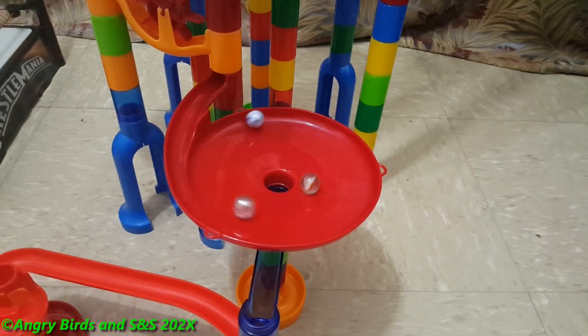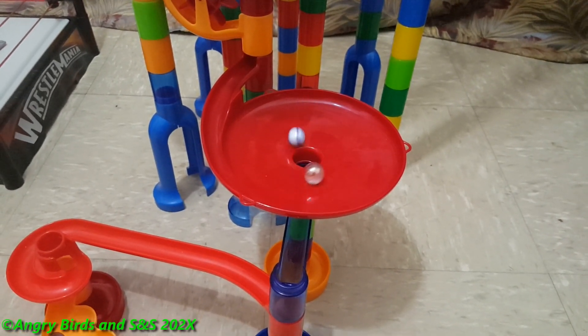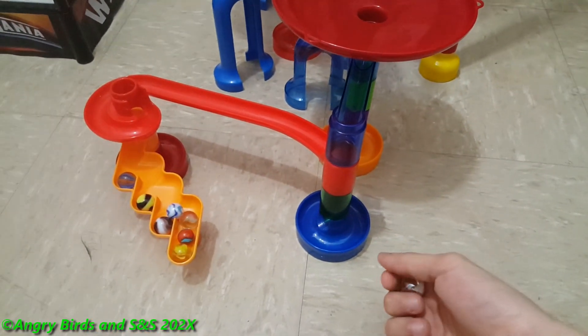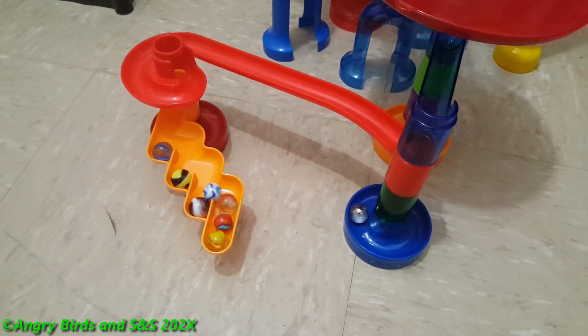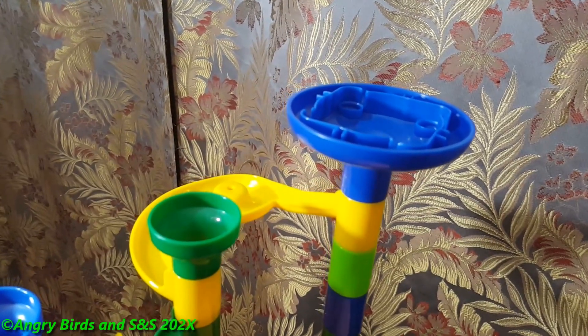Tiger Shark got sucked in but was freed by Crystal, who moves on to the next match. It ends up being Tiger Shark again — sadly, Crystal is eliminated, the first marble out in the final group. We move on to the next match with seven marbles remaining.